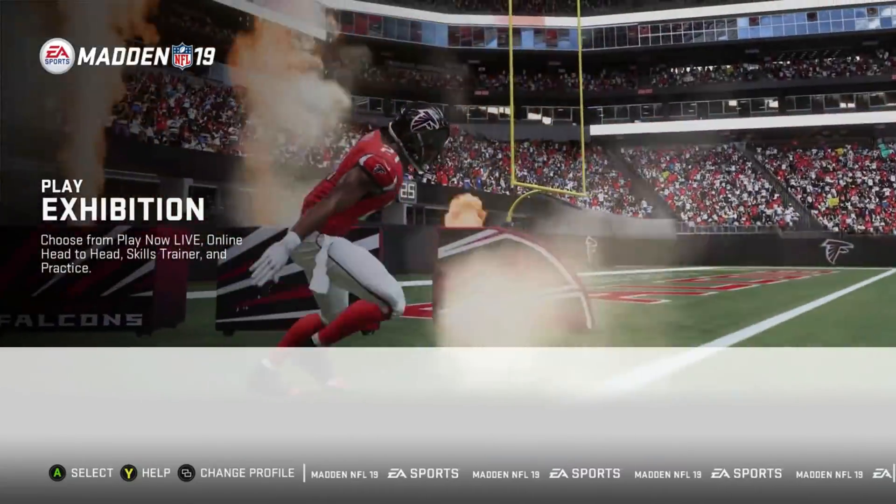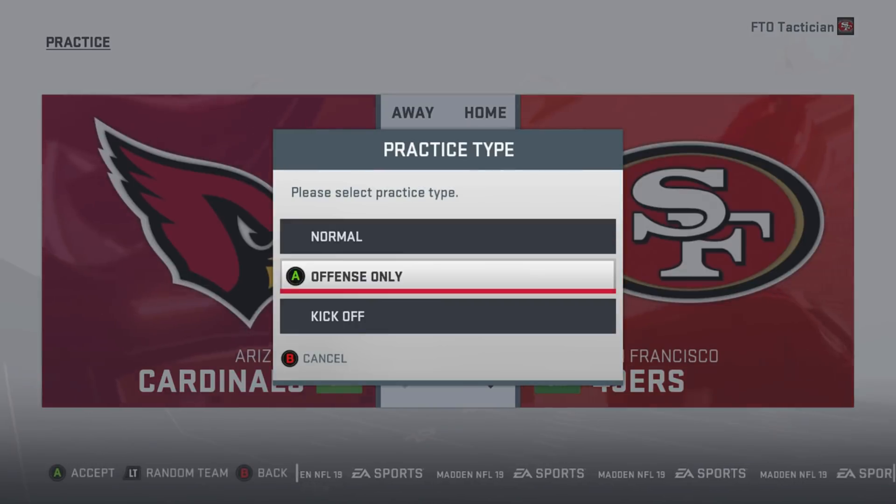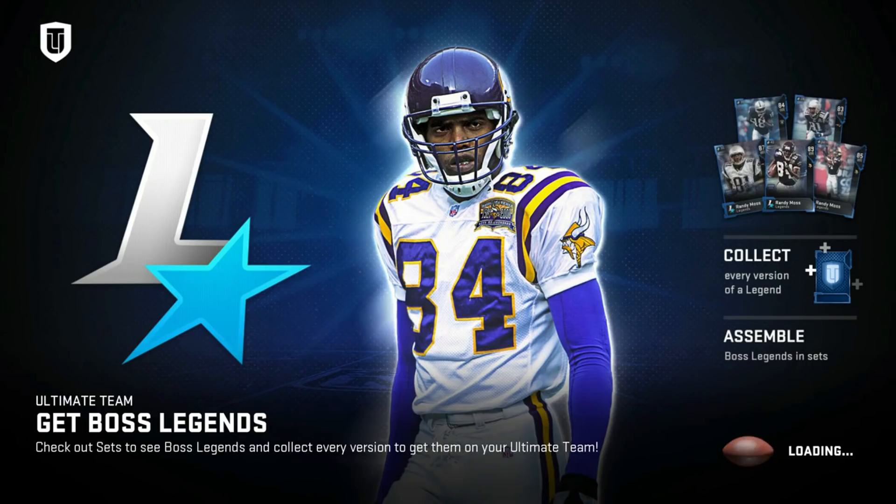We're going to go to practice mode and show you guys something. Of course, we're going to bring out the greatest team to ever be assembled — the 49ers. For the past 37 years since Madden, turbo has always been the same thing: right trigger.